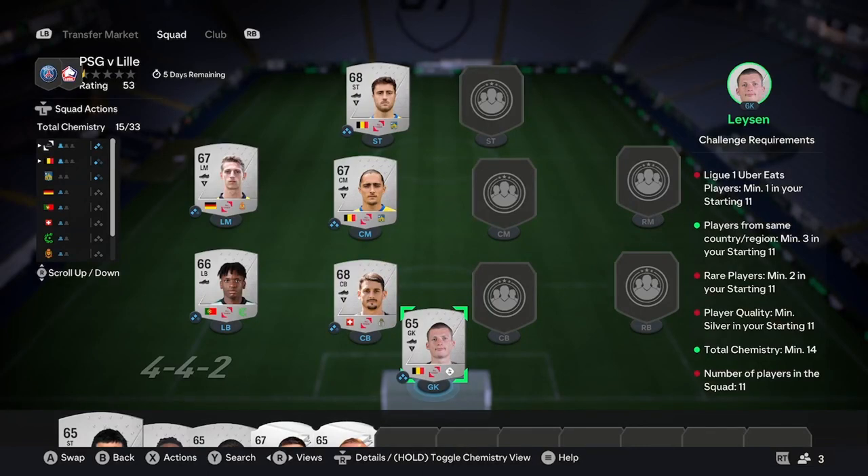For the first squad, all you're going to need is 6 players from the same league that are silver. That's all you need, and then obviously the league and player, and you're done. Once you get your 6 silver players from the same league, that'll cost you 1,200 coins — if you're smart, you buy each one for 200 coins. I've chosen the Belgium Pro League here, so choose a league of similar level and just buy 6 silvers.